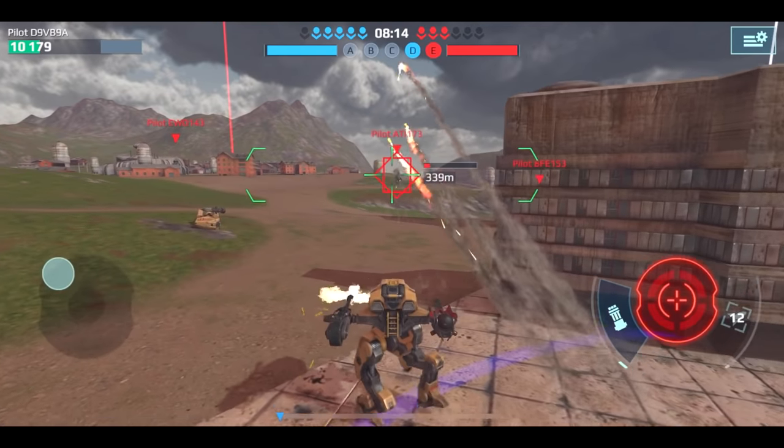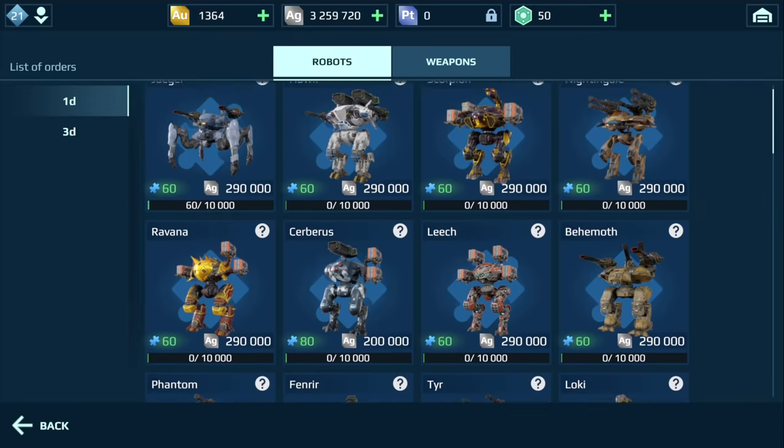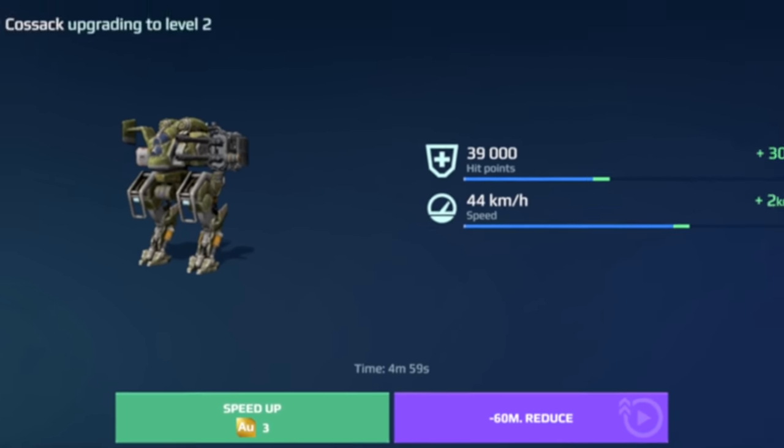Silver is an essential currency in War Robots. You can buy the starter equipment for silver, as well as produce components in the workshop. But its main purpose throughout the game is upgrading robots and weapons you have.